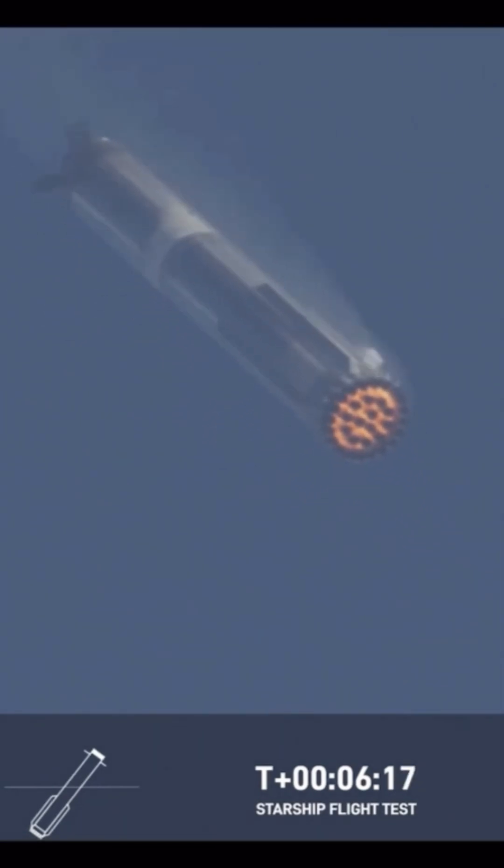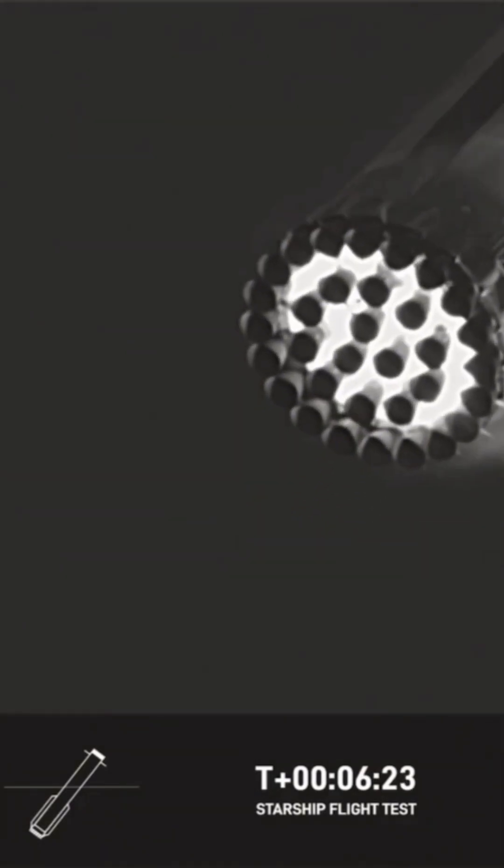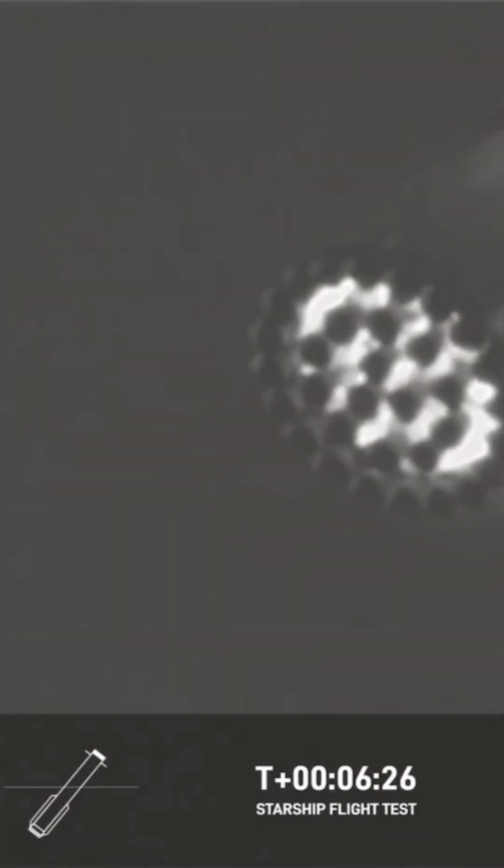There we go — that precision flight into the tower. Right now the booster is using its four hypersonic grid fins to help guide itself through atmospheric entry, back for its precision landing at the launch site.